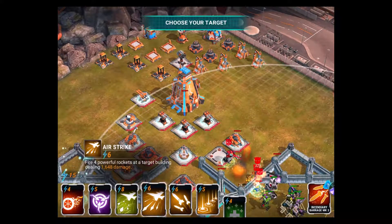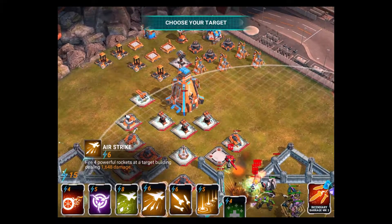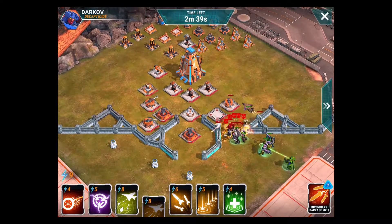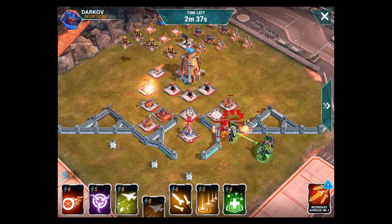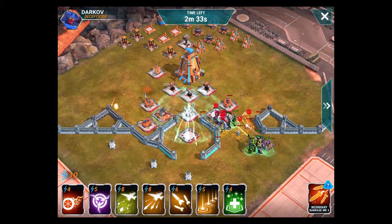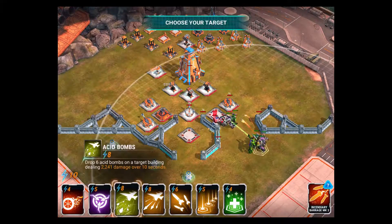Now I should have some damage going on so I could go ahead and safely bring him out, and I am going to take out these mortars as priority. Now as you can see they have an optimist there in the center area. That could be a problem for some. Keep an eye out for him.